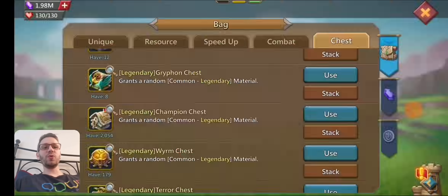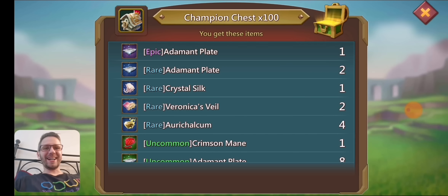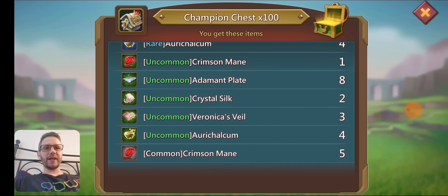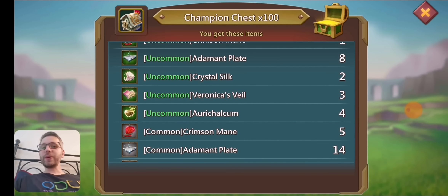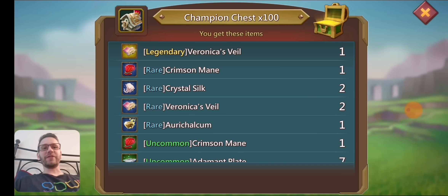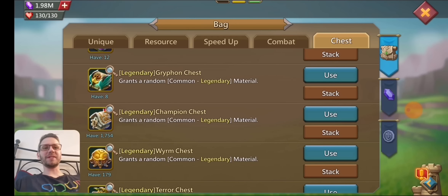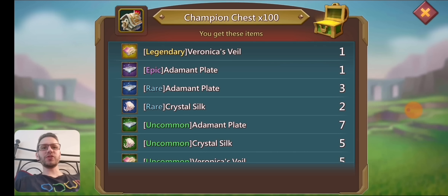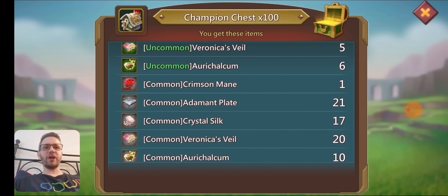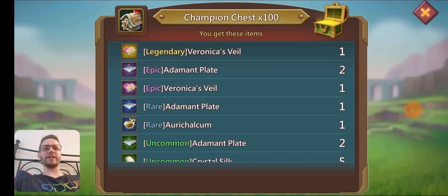We got 2,000 left. I got a rare — I think that's our first rare crimson mane. We've only got commons, uncommons, epics, and legendaries before this. Again, we got an uncommon and a common. Keep in mind there is a 3% drop rate for crimson manes, so it's very, very low. We got another rare one, an uncommon, and a couple of commons. We're not getting any high-level champion jewels yet, but we have got some common ones. We only got one crimson mane on that one, so it's evening out a little bit.